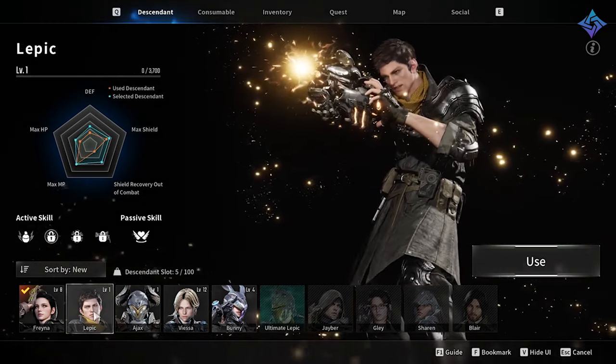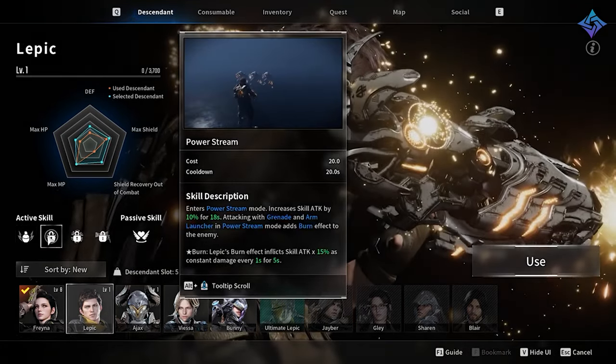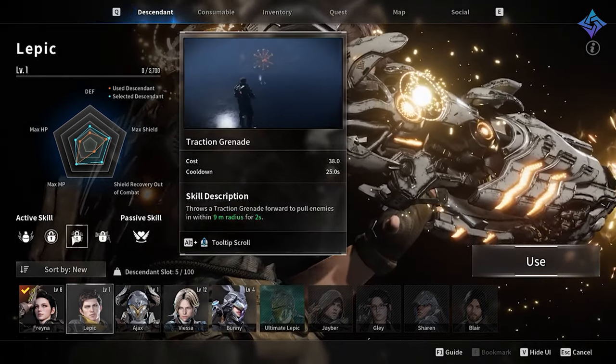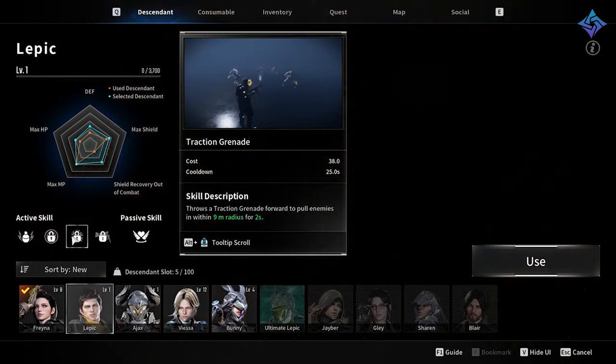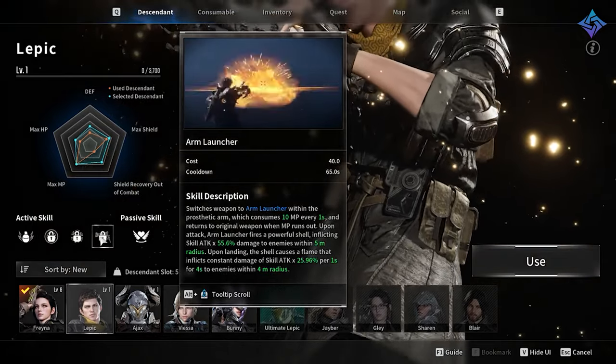First is Lepic. Lepic is your typical soldier character. He specializes in grenades and comes with an arm launcher that can nuke and burn enemies. His passive trait gives him a special get-out-of-jail-free card if you take lethal damage — it'll save your life, but it does have a long cooldown.